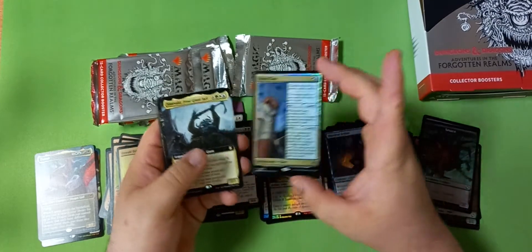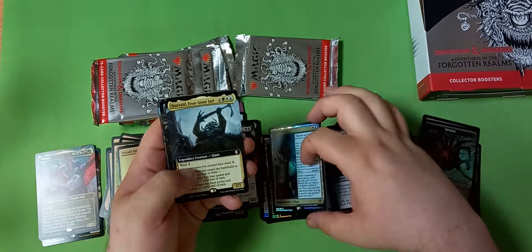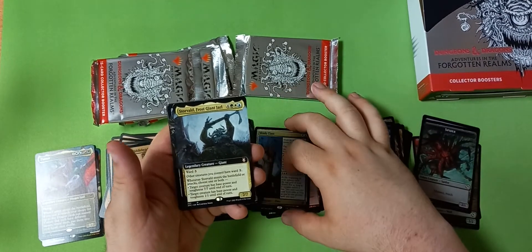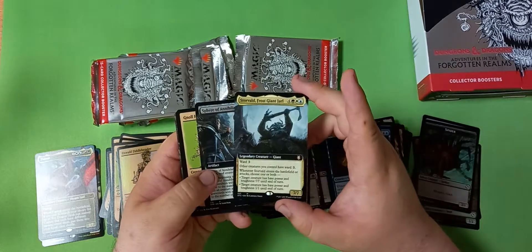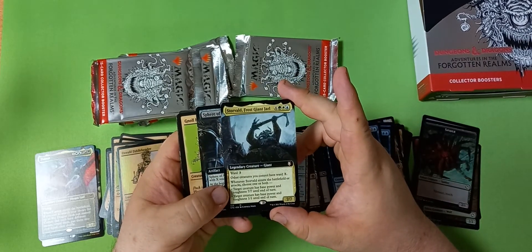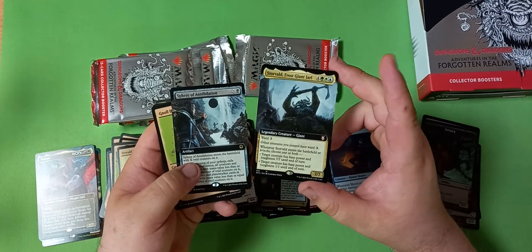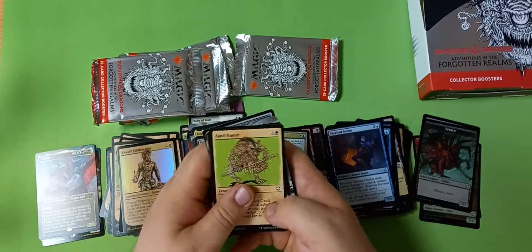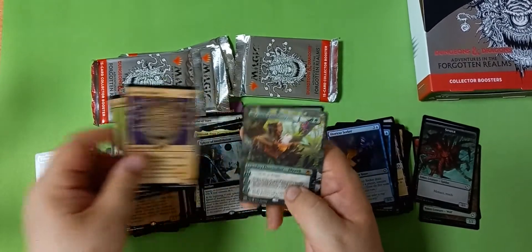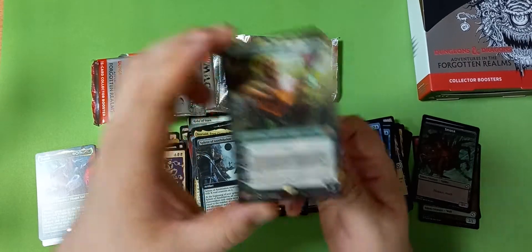Monk Class — this card is very good in limited I think, but not too convinced by it in standard yet. The Frost Giant's Jarl — sorry if I'm slow on some of these commander cards, just haven't taken them all in. So many new commander cards every set to look at, but this guy looks pretty sweet. Sphere of Annihilation — a card that'll probably see a bit of standard play.